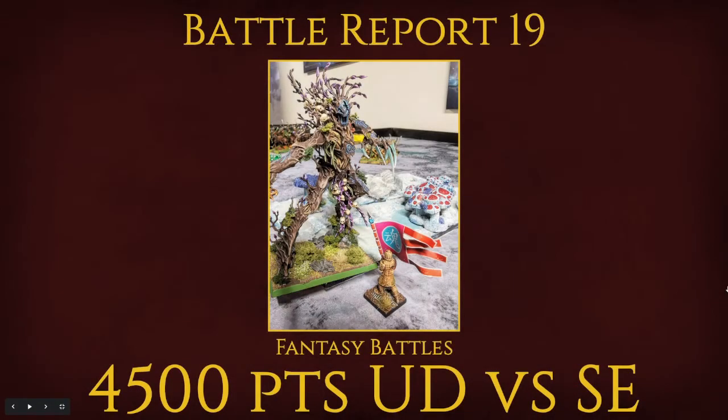Good evening ladies and gentlemen and welcome to another battle report. This time it's fantasy battles again — 4,500 points, my Undying Dynasties versus the Sylvan Elms.